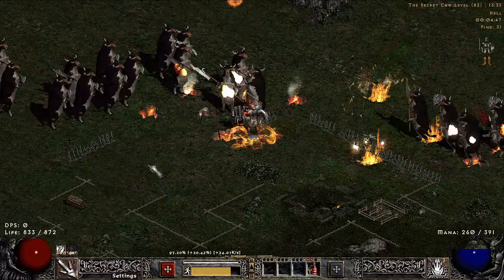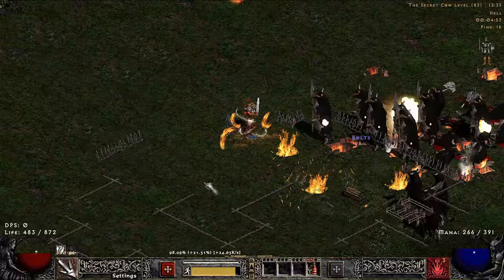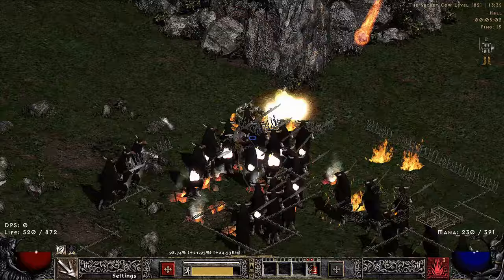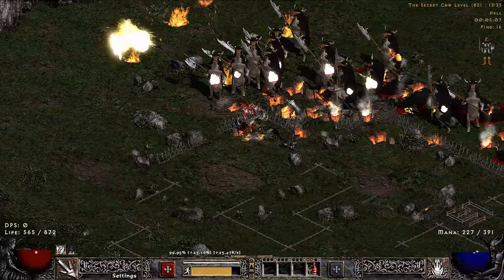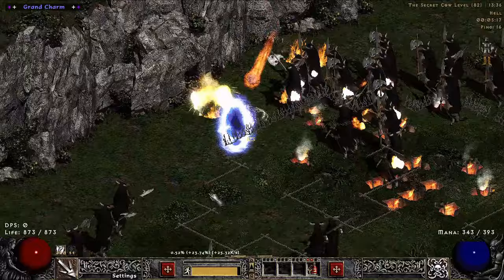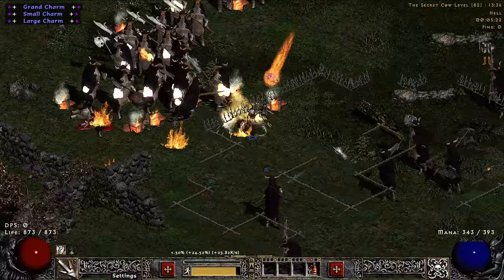At this point it's pretty close to a 5-minute Seeker Cow level clear. This does translate into Hell Cow maps — also the T3 maps, like Blood Moon. Fissure is just super effective against Cows in general. So if you're running a couple of Nightmare Cow runs in between before you're really ready for Hell, it's extremely effective there — again with just the few points you might have into it.